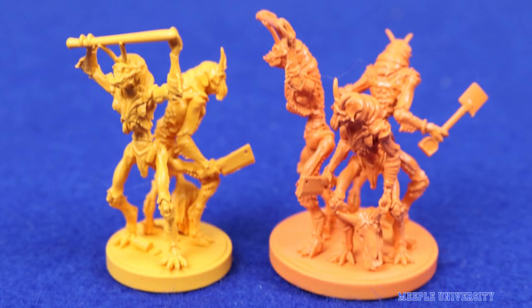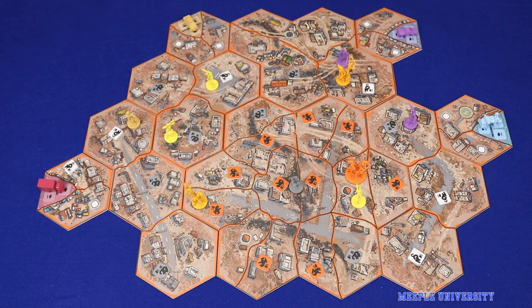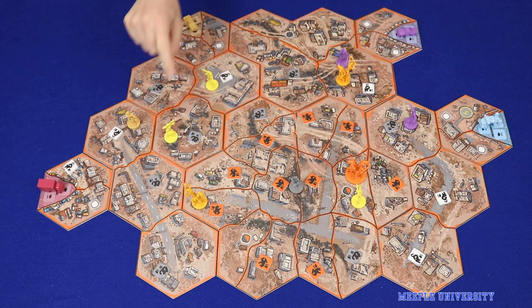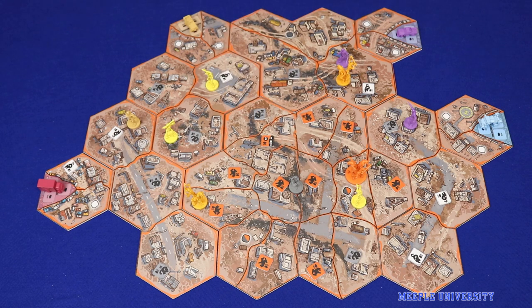We're showing you a prototype copy of the game, so the art, rules and components may not be final. The year is 2010 in an alternative version of South Africa, 28 years after the arrival of the alien mothership above Johannesburg. The aliens on the ship have been segregated into the slum-like District 9. The aliens, known by the humans as Prawn, carry on their repressed existences with occasional outbursts of resistance and uprising, while groups of opportunistic humans and Prawns seek out the advanced technology they've brought with them to Earth. This is your goal in the game of District 9.